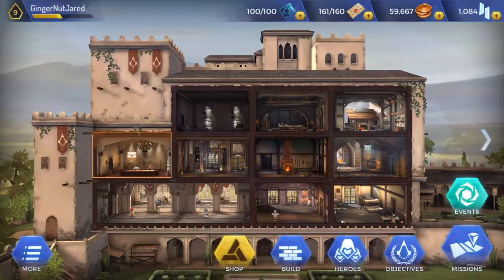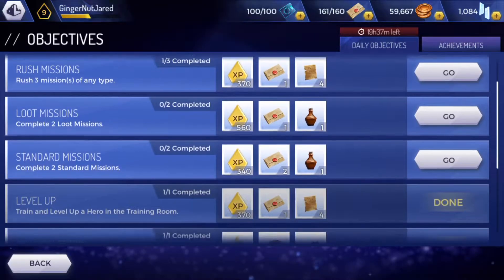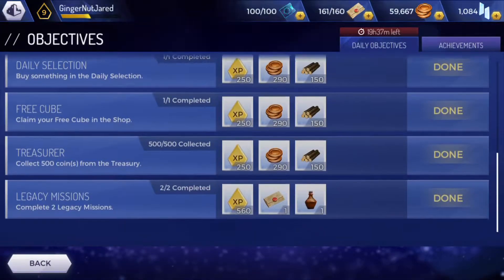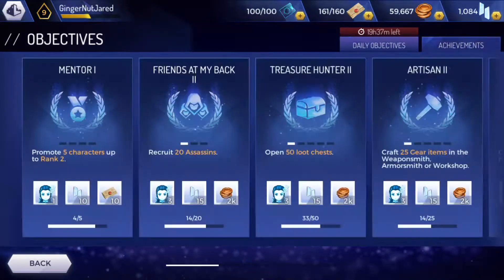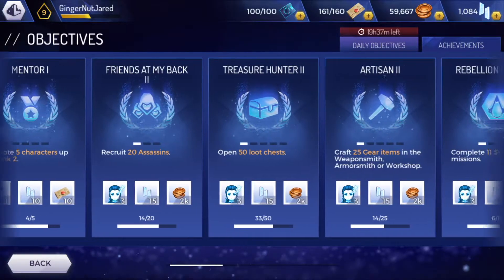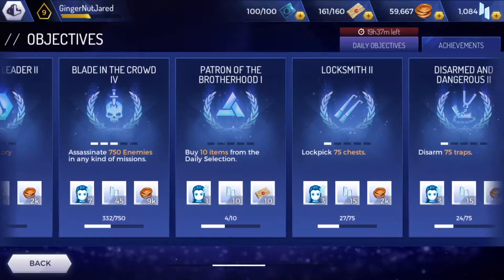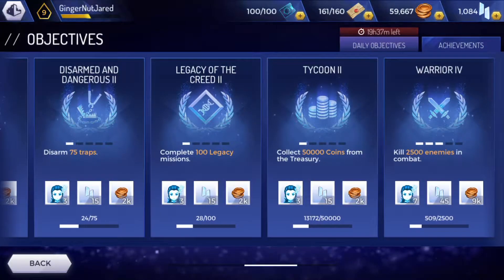In this part we're going to look at objectives. Objectives are probably the main thing you want to keep your eye on every day, because they give you so much experience in the game. The challenges aren't really that hard and give you pretty good rewards, so if you're going to play every day I would recommend doing them. You also have a load of achievements which you can unlock fairly easily, and you get rewards and DNA fragments for certain legendary characters depending on what tier you reach.